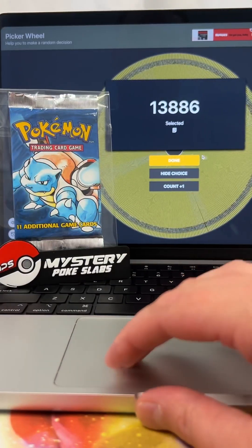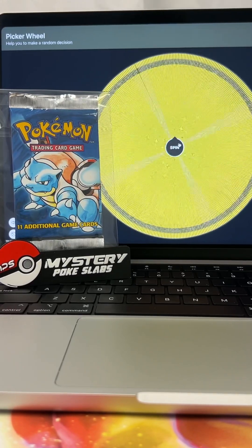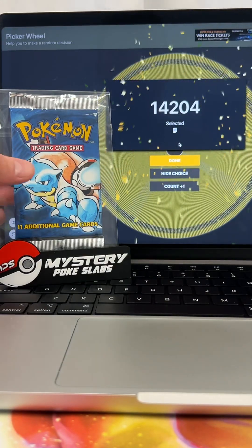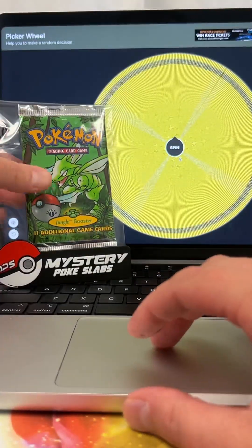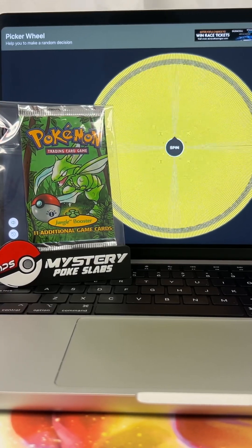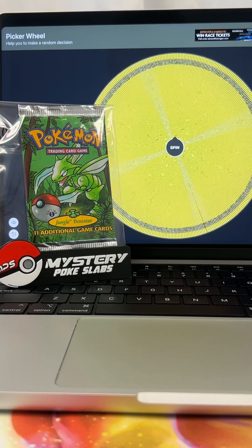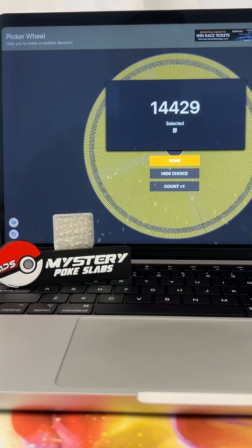Pack number nine, the Blastoise base set art, headed to order 14204. Congratulations. Pack number ten, a first edition Scyther art jungle, headed to order 14429. Congratulations.